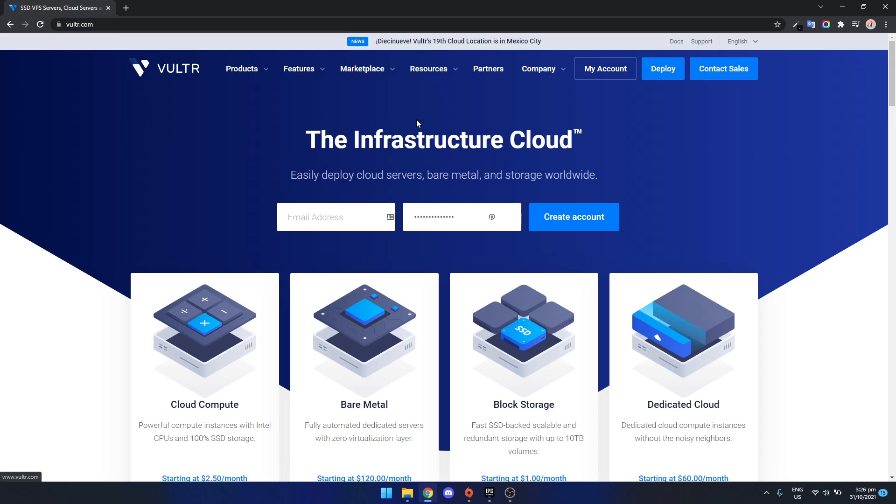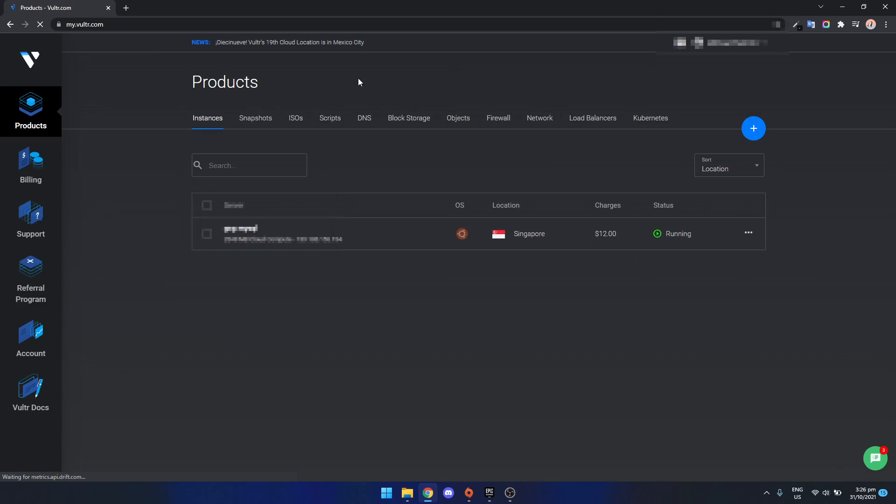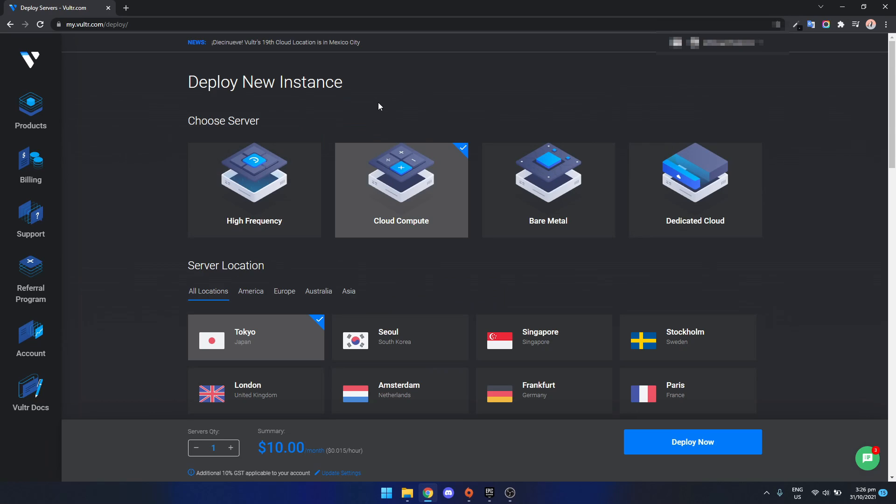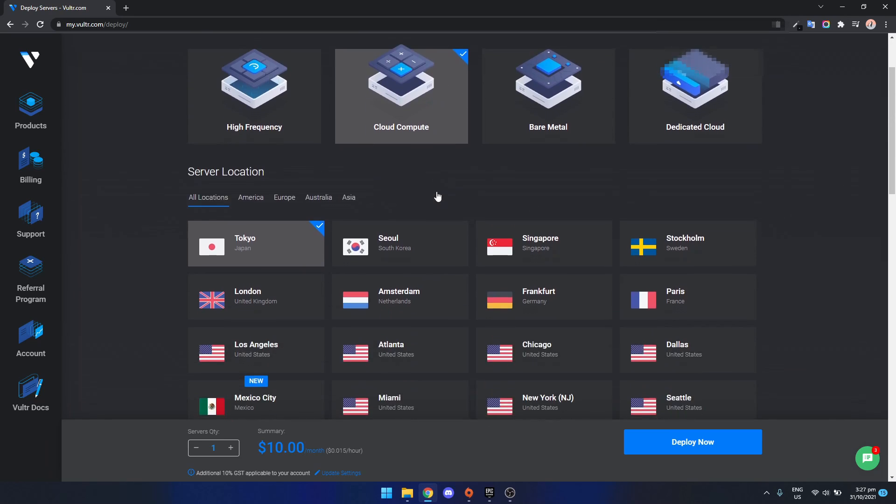To get started we're going to need a VPS or a server. For this we're going to be using Volta, so all you need to do is create an account and once you've logged in you'll be brought to a products page showing your active servers. Click the plus symbol and then click deploy new server. You've got high frequency, cloud compute, bare metal, or dedicated cloud. For most people running game servers for just you and a few friends, cloud compute is fine. If you need a better CPU go with high frequency, and if that's still not enough you can go with bare metal or dedicated cloud. You can actually upgrade later, so if you start on a smaller plan, Volta will automatically upgrade your system.